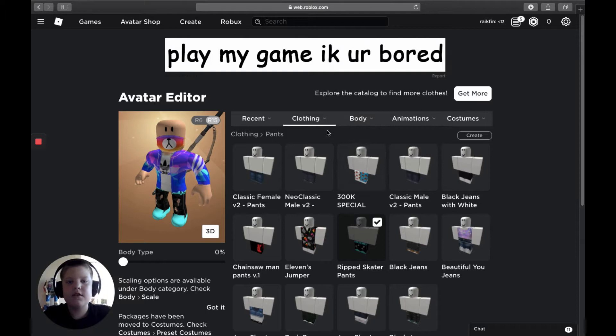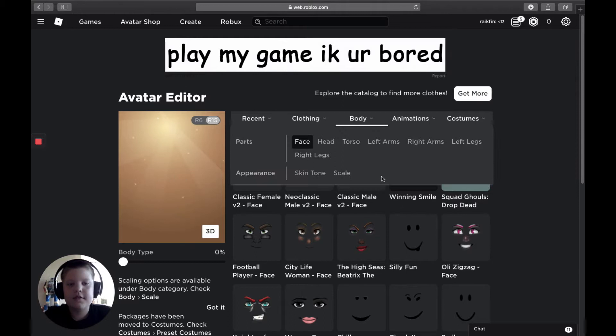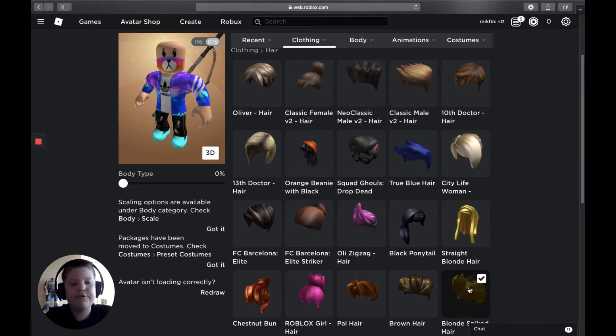Then we gotta go to the face and pick another face. I'm pulling this one on — you can get it in the catalog for free. Look at that. No Robux — only this shirt, but we have 5 Robux. Let's go to our hair. What hair are we gonna pull on? Let's pull on the yellow hair.